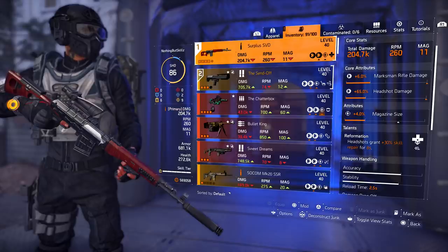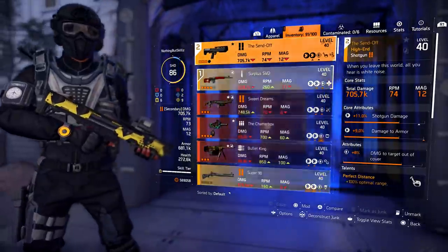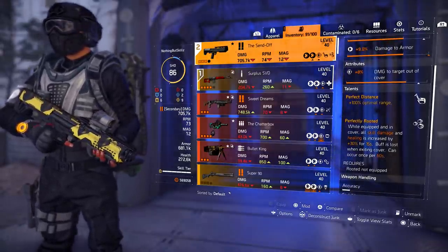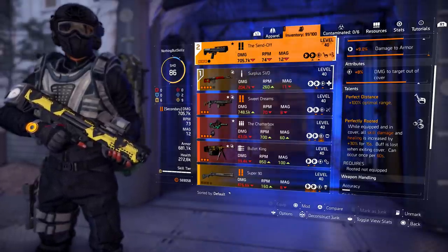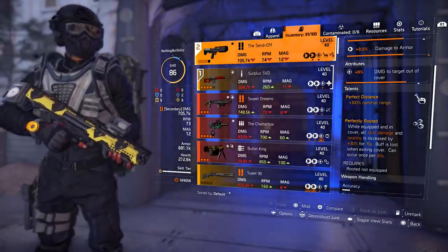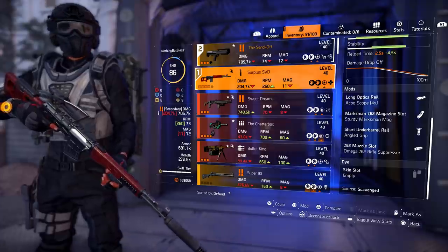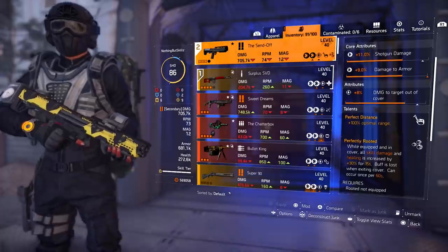My primary is just a backup. On my secondary I have the named shotgun The Sender. The reason you want to run this one is because of the talent — it comes with Perfect Distance, 100% optimal range. But look: Perfectly Rooted — while equipped and in cover, all skill damage and healing is increased by 30% for 15 seconds. The buff is lost when you exit cover, which you'll stay in since you're a healer. This can occur every 60 seconds. So I'll initially take advantage of Perfectly Rooted and then switch back to Reformation.